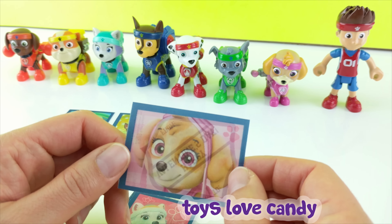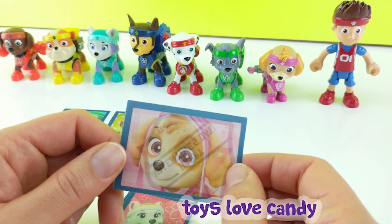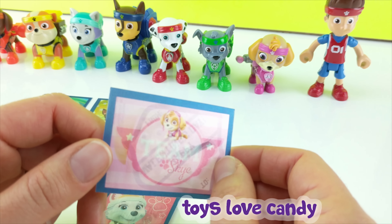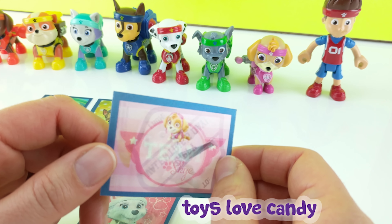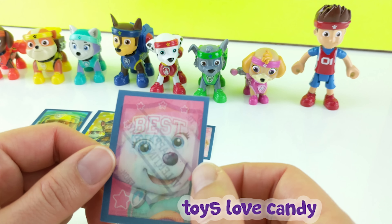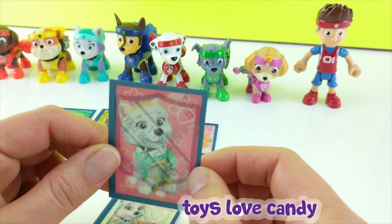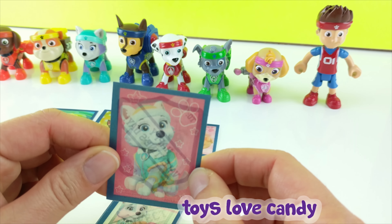Now we have one of the girl pups — it's Skye. You tilt her to the right and it's a picture of her badge and it says Team Skye. Tilt it to the left and you have a picture of her flying. And here's the other girl pup, Everest — a close-up of her face, then 'best pups ever,' and a picture of her whole body.